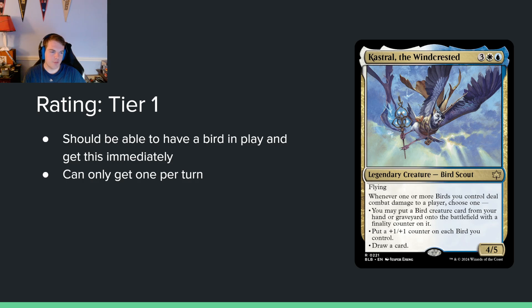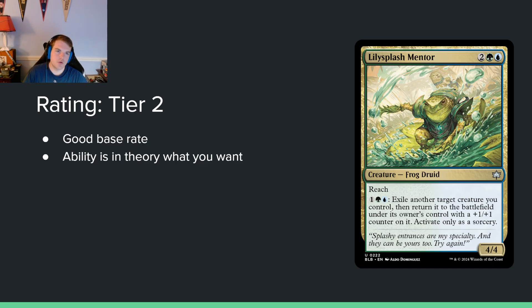Lily Splash Mentor — two green blue for a 4/4 reach. You pay one green blue to exile another target creature you control and return it to the battlefield with a +1/+1 counter on it, activated only as a sorcery. I have this in tier 2 — assuming the archetype works. A four-mana 4/4 reach is a tier 3 card by itself, and the blinking ability is really nice because the blue-green deck is about blinking things. There are some good blink targets in the set, and you'd play this in any blue-green deck.